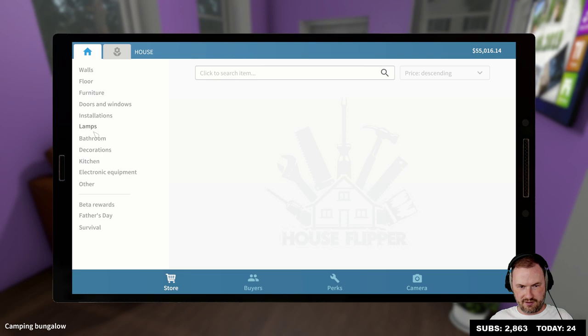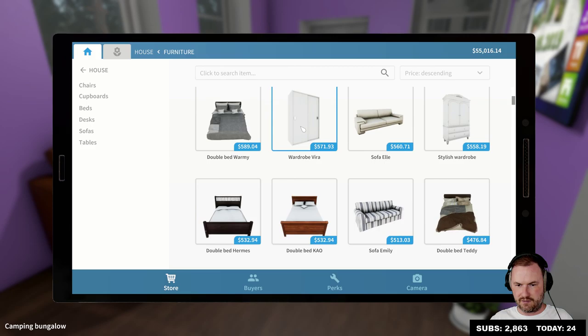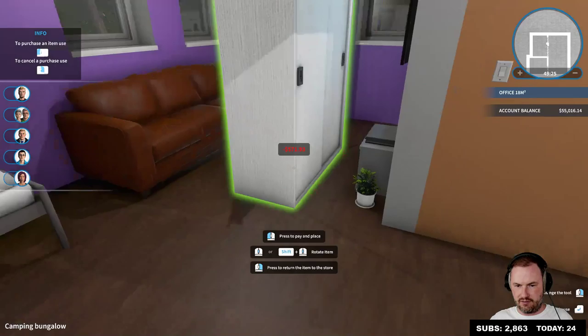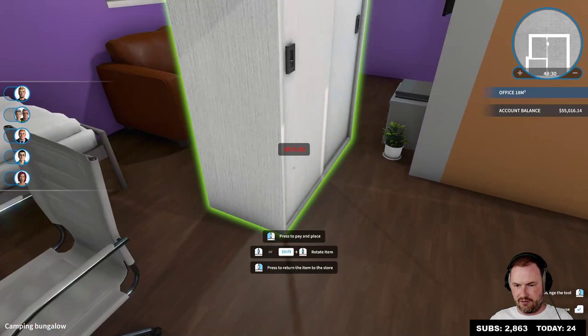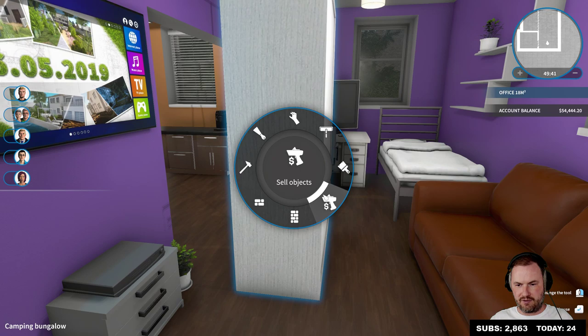Okay, what else do we need? We need a place to store — a stylish wardrobe, a wardrobe Vera, a double bed warmy. Okay, there's no room for this in here whatsoever, unless we just put it like here. Does it matter? There wasn't much of a reaction to that one. Does it matter — can you just shove it anywhere or what?